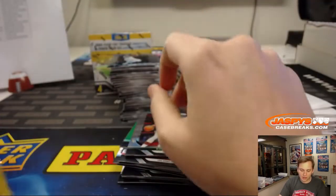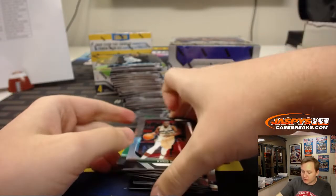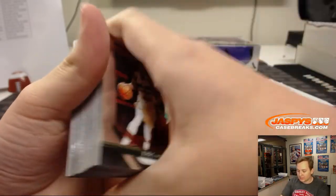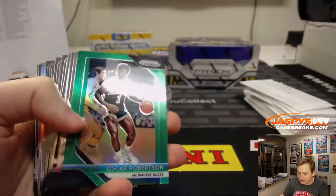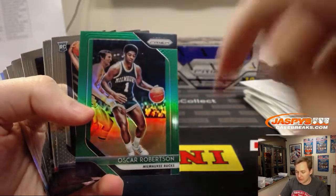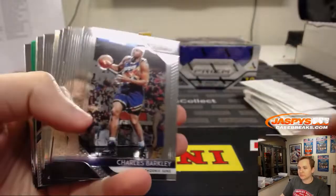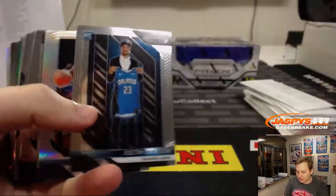I like the Optic a lot. I know Prism sells a little bit higher, but Optic — I kind of like the retro-rated rookie look. I'm a sucker for that design, kind of like the 90s. No veteran base ships, but all the inserts, rookies — all these ship green. Retail exclusive parallels — they're not numbered but exclusive to retail. I mean, don't get me wrong, I like Prism, but I like the Optic a lot.